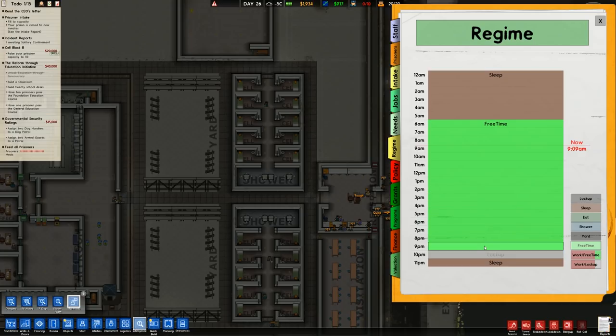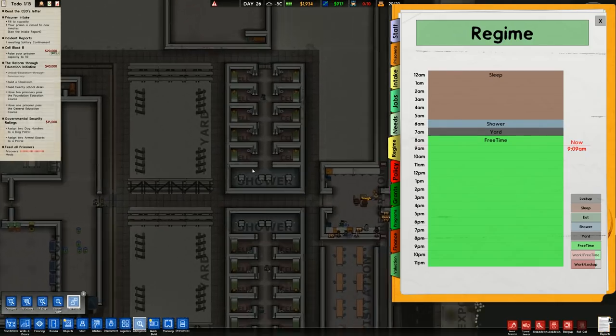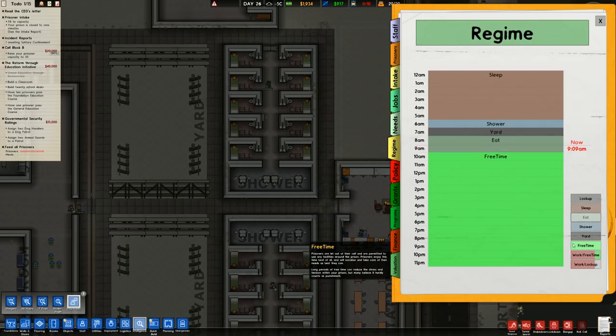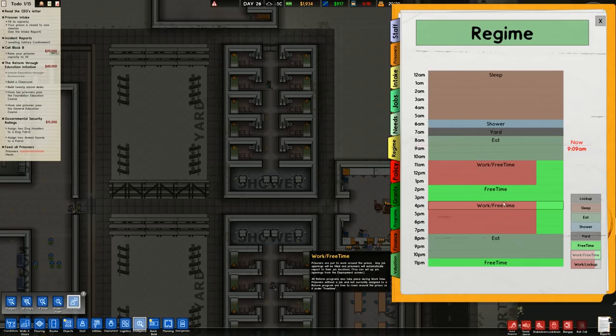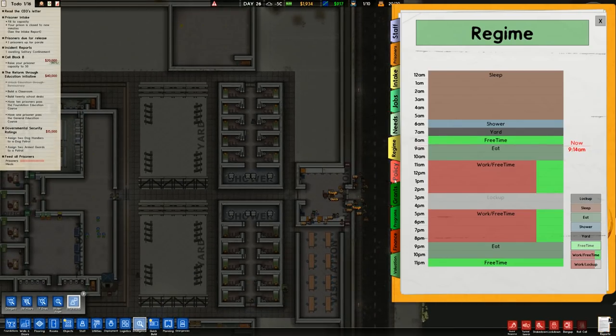Let me go up to free time and get this sorted - it won't take too long. It's going to be our standard regime. So shower time, we put a yard time in. With the showers being right next to the cells, we don't have to account for any travel time. We'll probably have an eat time of two hours, then work periods, then another eat time, then two hours as free time. I'm going to split this up with shower, yard, and eat, then put the lock-up in the centre, and have a bit of free time there. That is our rough standard regime.